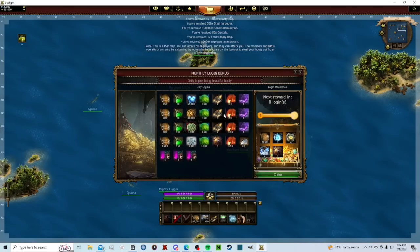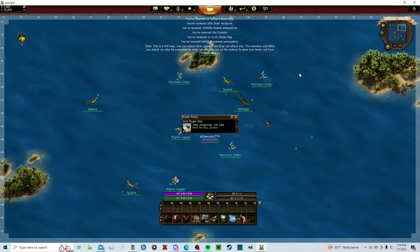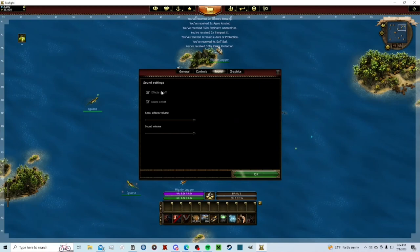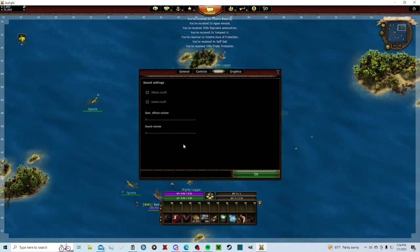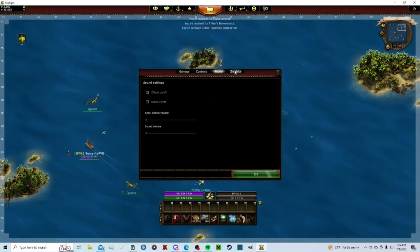Let's click Play. First things first, claim your stuff. But what I like to do first is go to your options — the little cogwheel over here. I don't play with effects or sounds on because I like to listen to music, and I find it kind of annoying.